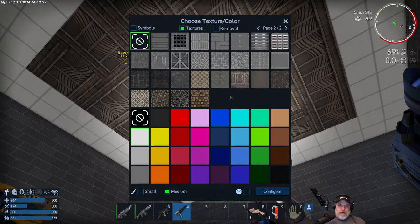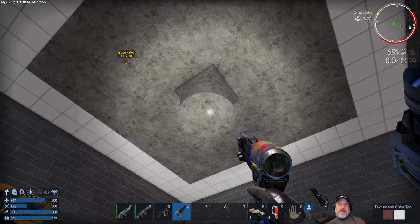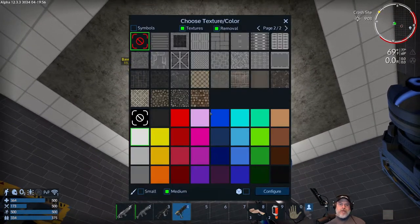We learned in yesterday's tutorial that once you put a texture and color down, you can't remove the color from the texture, but you can remove the texture from the color. The removal button selects and removes the texture. Interestingly, in survival mode it seems to also remove the color — let's actually test that theory.